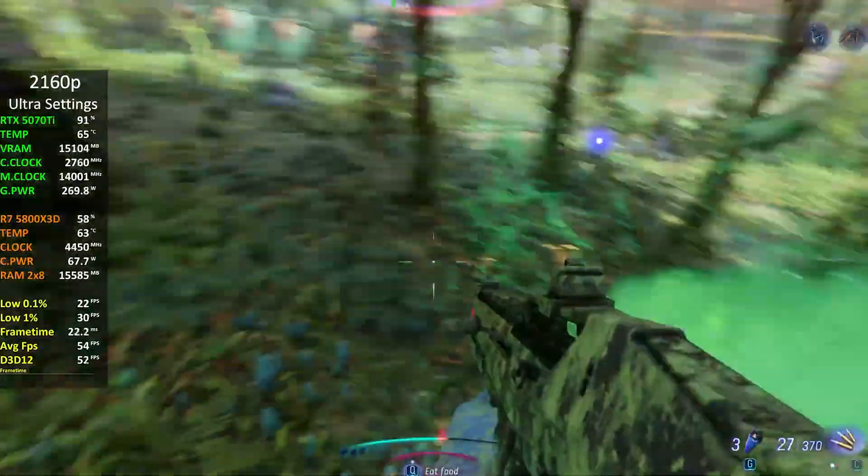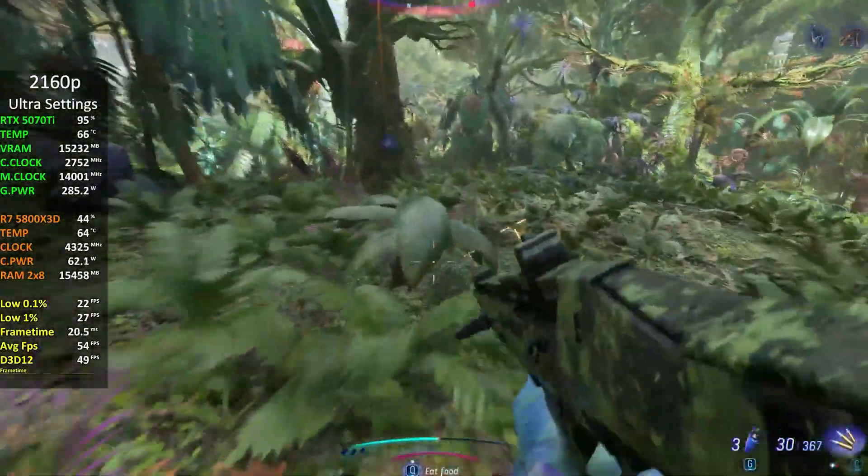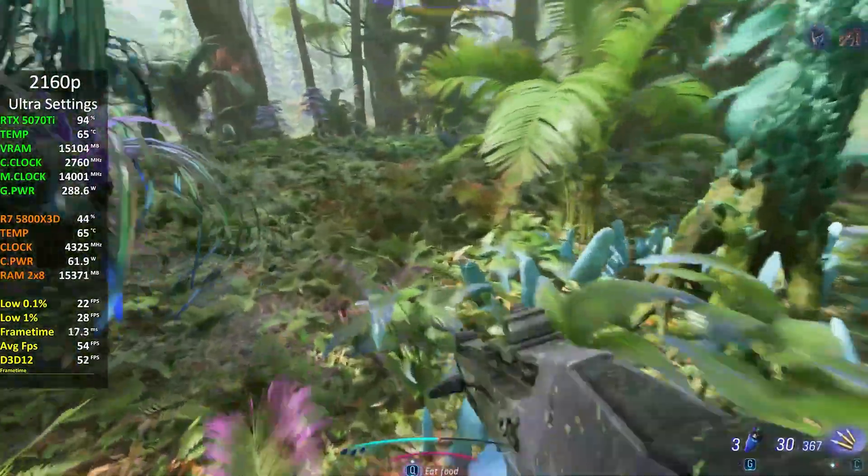Even Avatar: Frontiers of Pandora looks stunning at over 50 FPS with ray tracing. The only card that pulls ahead in these scenarios is the 4080 Super, but you'll pay a hefty premium for that extra 18% performance.